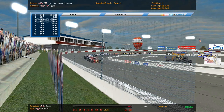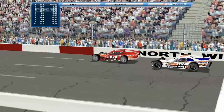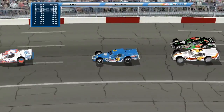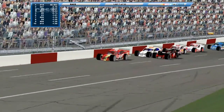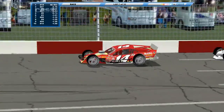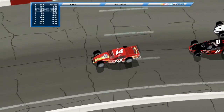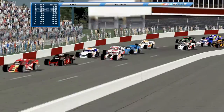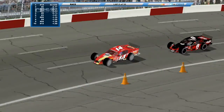So if the 3 can come out with a solid finish, he should be able to get the championship. The green flag is out. 3rd place is 70 points back. AJ Green is in a good position — he almost got caught up in that wreck. Clean lap.